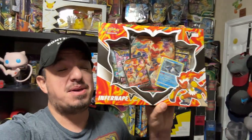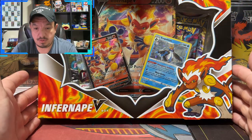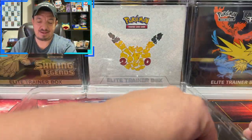Hey guys, it's your boy Falcon back in. Check out what we have today — we have an Infernape V-box. Let's get this bad boy open and see what kind of pulls we can get. Here we go, we have an Infernape V-box. This box was, I believe, $19.99 — I think I got it at Target.